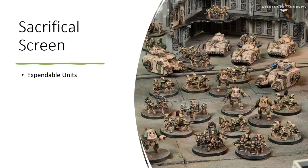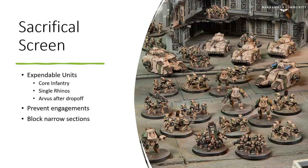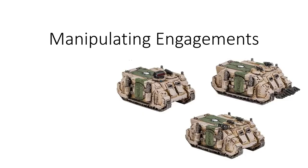The Distraction Carnifex is a tale as old as time. When thinking about sacrificial screens, consider using expendable units — cheap core infantry, single Rhinos, maybe an Arvus after it's dropped off. These models' main purpose becomes disruption: preventing engagements, locking things up, pinning other units, blocking narrow sections. Infantry should be in front of all your important vehicles, screening those vehicles from being charged by Ogryns or anything else.